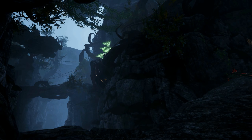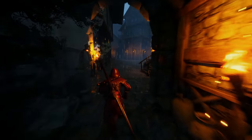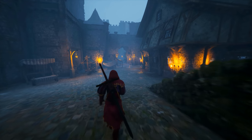A big thing that we've introduced into the world of Laida this month is a dynamic weather system, which gives us control over everything from thunderstorms to blizzards. We're excited that we can now expand on our goal of having each location in the world be a unique experience, by also having the atmosphere of each area differ dependent on the weather conditions.